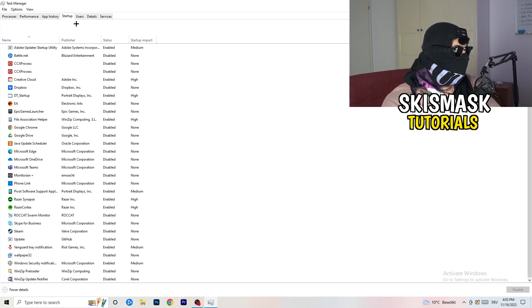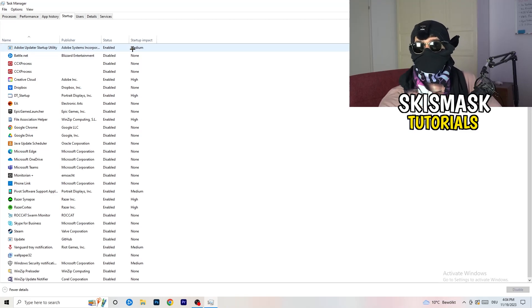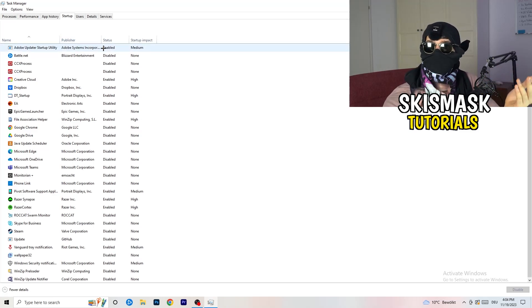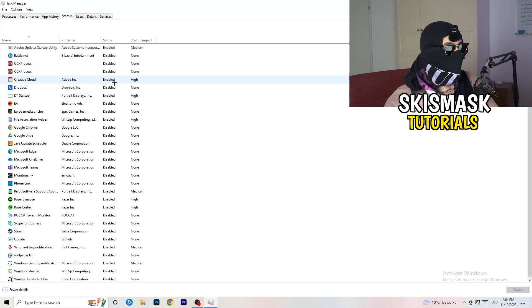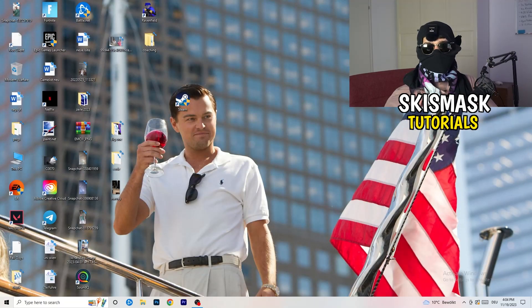Now click on the Startup tab. A lot of problems start here — if you have too many programs starting when your PC boots, they run in the background without you knowing, and on a low-end PC this will cause FPS drops. Go through the list, right-click any programs you don't need running, and click Disable. Once finished, close Task Manager.